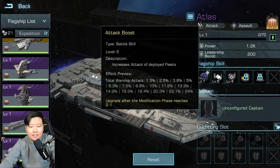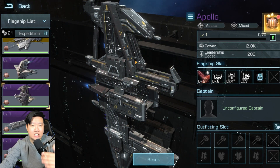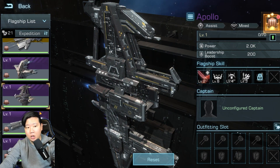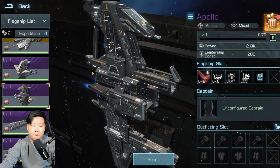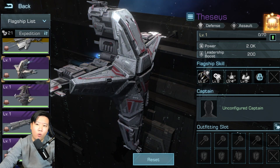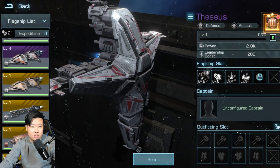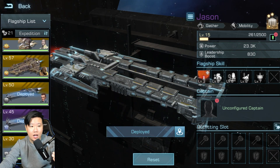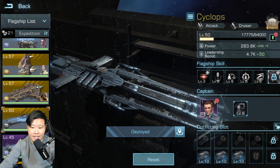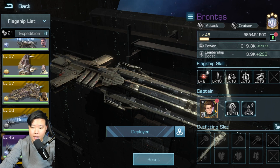The Apollo is a good flagship as well, but I wouldn't say it's better than the Thesis or the Atlas. Apollo might come in third or fourth priority. Priority-wise, look into Atlas, Thesis, Orion, Radamanthus, and Brontes. Brontes is for cruisers — so if you see people working on the Cyclops, look into Brontes. These are the flagships you should focus on.